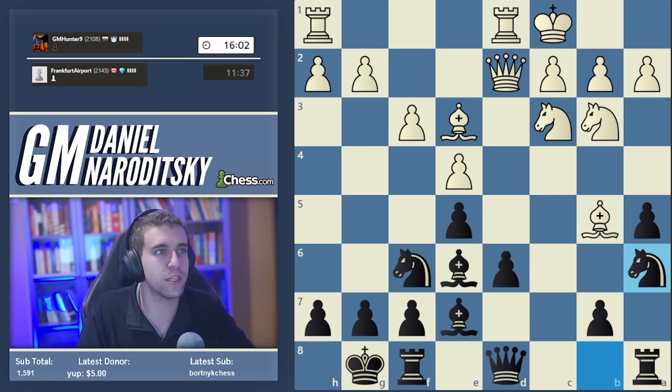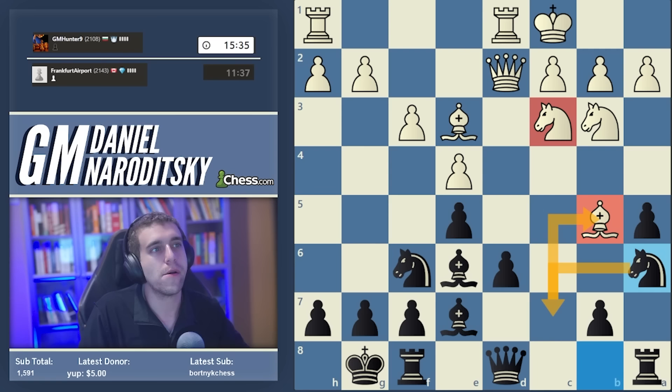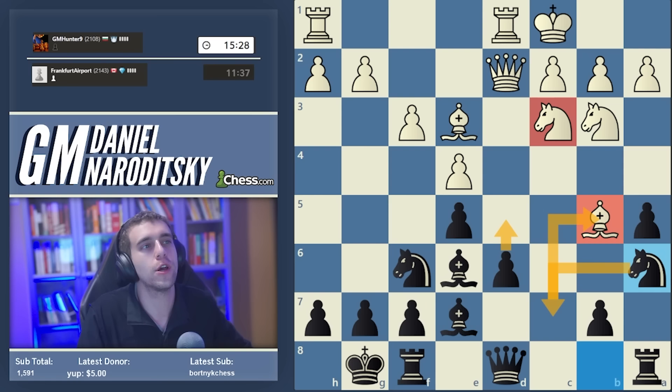The move is knight a6 - probably not what you'd arrive at looking at this for the first time; you'd probably develop the knight to c6. But there's a very concrete point: to drop the knight back to c7 to dislodge the bishop on b5. If successfully dislodged, we continue storming the queenside with a4. Alternatively, if White leaves the bishop on b5 after knight c7, we get the bishop pair.